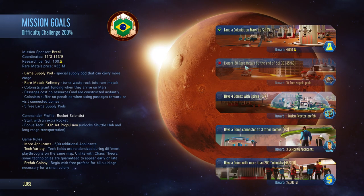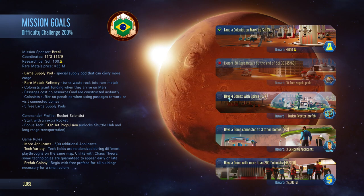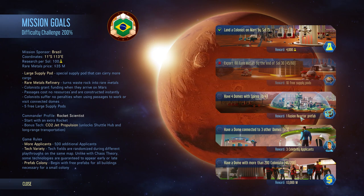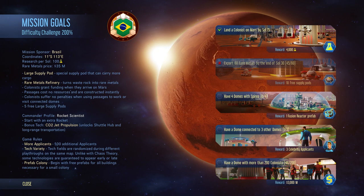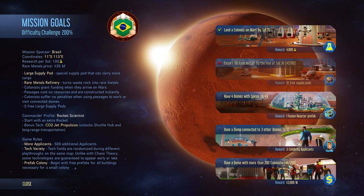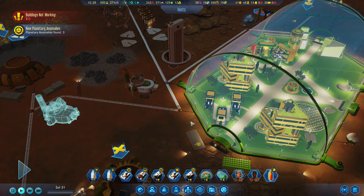We've passed a milestone. All we missed is 10 free supply pods — we don't get those but the game isn't over. We need four domes with spires — no time limit on that reward. One fusion reactor prefab for having a dome connected to three other domes — we managed connecting to one, then somehow two more. And we get three celebrity applicants if we have a dome with more than 200 colonists — reward: 3,000 million. So we're working towards that.